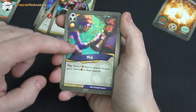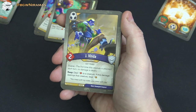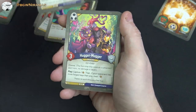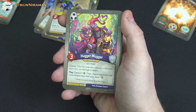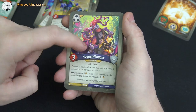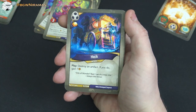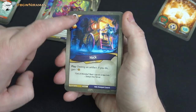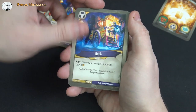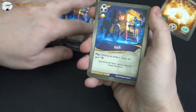Jvinda, two power, elusive: reap, deal one damage to a creature; if this damage destroys that creature, steal an amber — good against Bad Penny. Hugger Mugger, three power, elusive: play, capture an amber; if your opponent has more forged keys than you, steal one amber. Elusive Hawk: free amber, play, destroy an artifact; if you do, gain an amber. I love this card — it's basically a two-amber card because you play it when you can destroy an artifact, and we have three Hawks. Wow, this is a cool deck — really tough to face if your deck is built around artifacts.